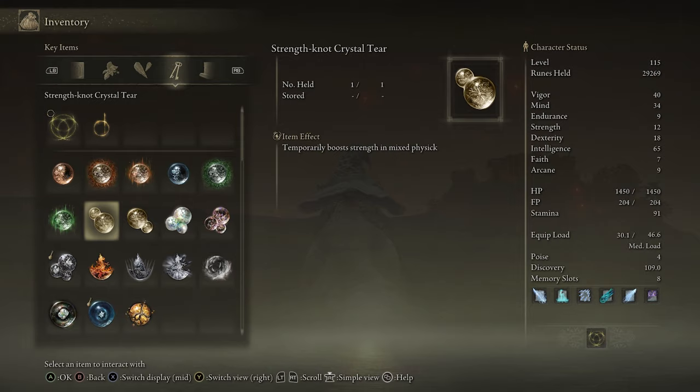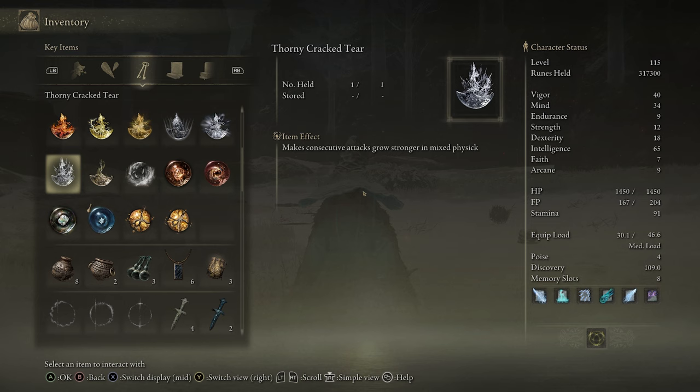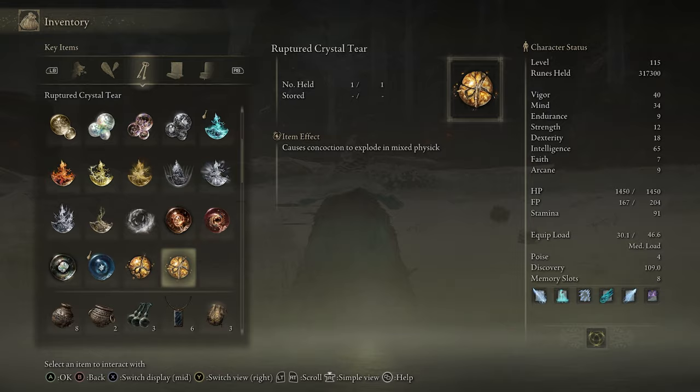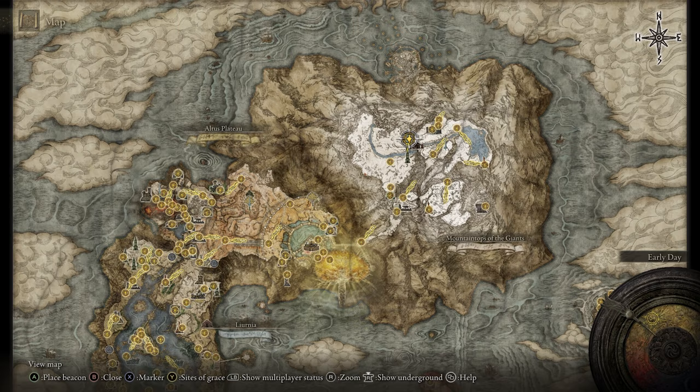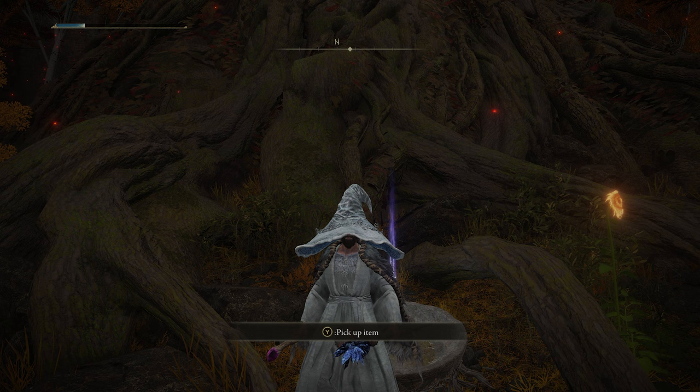The Strength Knot Crystal Tear increases your Strength by 10, and can be found early in the game near the Stormhill Shack — head up and it'll be sitting in a bowl behind a Giant. Next we have the Thorny Cracked Tear and the second Ruptured Crystal Tear. The Thorny Cracked Tear makes consecutive attacks 35% stronger for 3 minutes and is believed to stack with other consecutive attack strength effects. The second Ruptured Tear stacks with the first for extra damage, but also deals extra damage to you. Head to the eastern secret half of Mountaintops of Giants and kill an Erdtree Avatar.